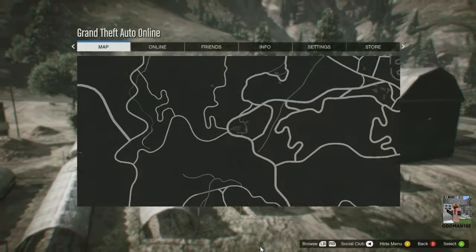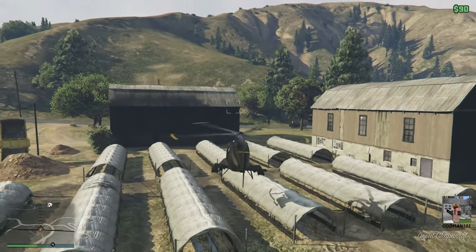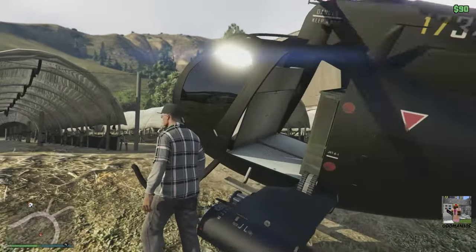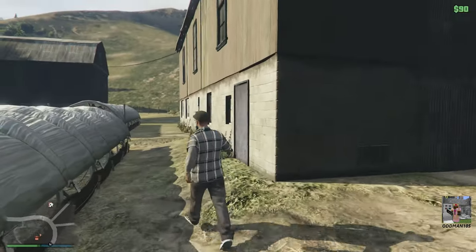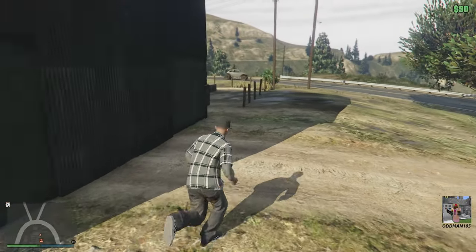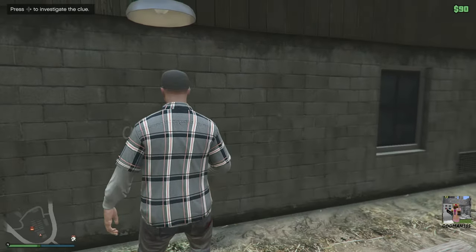Right now we are here on the map for the first clue. You can get these clues in any order that you want, but this is by far one of the easiest, so we're going to go for this one first. And the closer you get to the clue, you'll begin to hear voices — you can hear the whispering. It's on the other side of the building. Right there. Here's our first clue. The closer you get, you'll notice that your controller begins to vibrate.